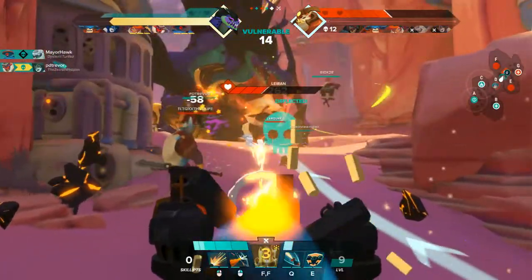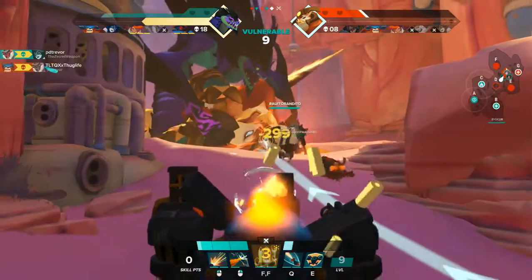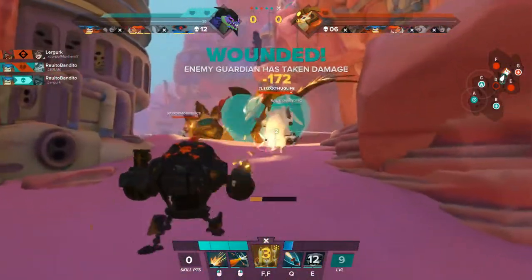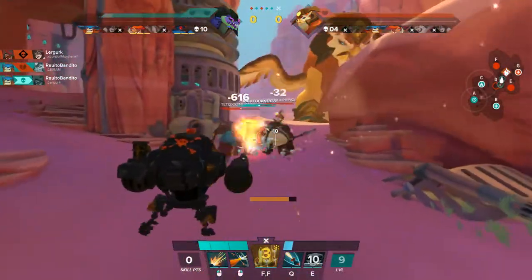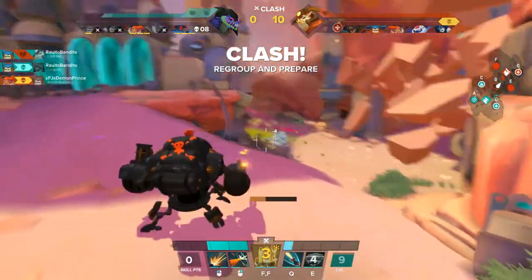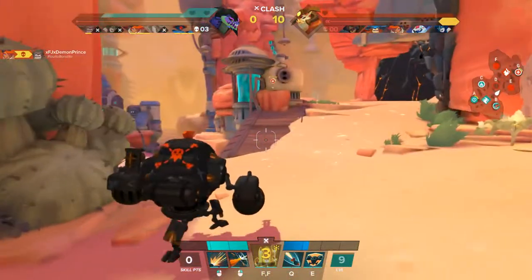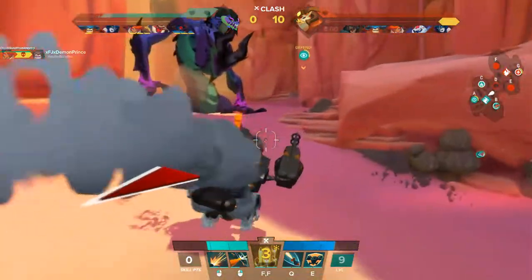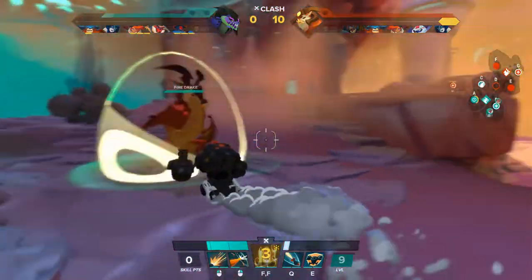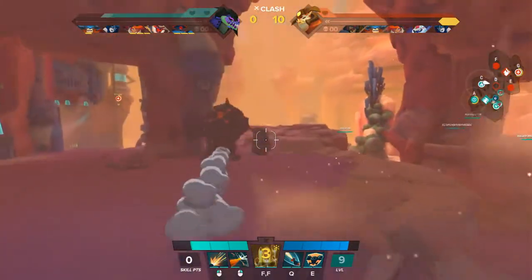We're going to take some heavy damage. We're just going to try to deal damage on the enemy hero. We were able to pick up that wound. Now our job is to just lay down fire as we try to retreat. It is time for a clash. We're still losing stamina on our retreats. We don't want to battle you right now, Beckett — the health pools are not fair. We're going to move over here to our fire drake to pick up some increased healing and get back into the battle.